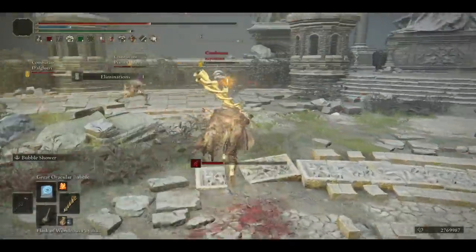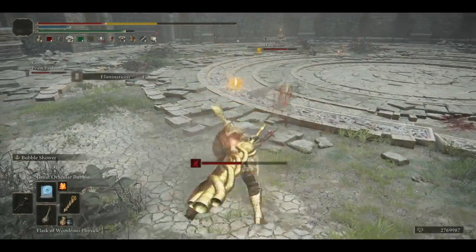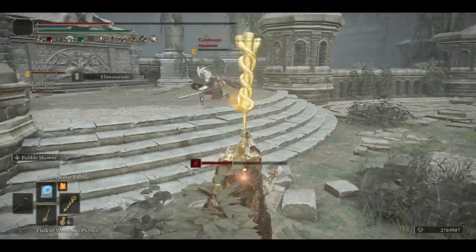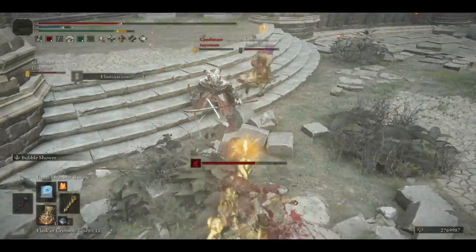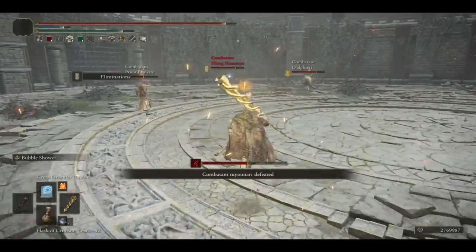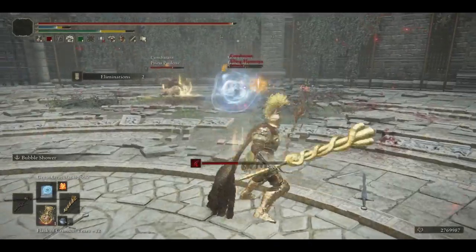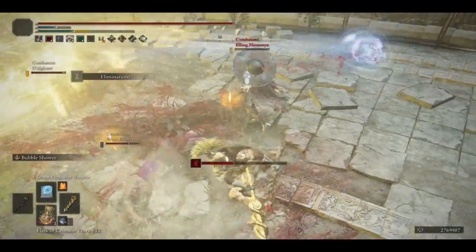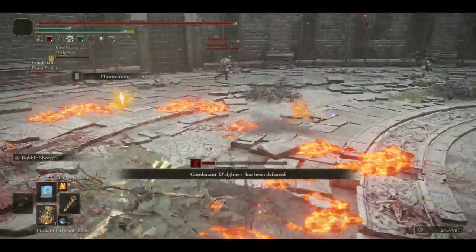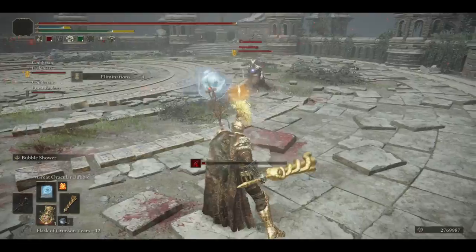Bubble shower is better used when no one is watching you. He definitely outranges us and our hyper armor wouldn't help us here. This should catch him. Nice, and we can follow up. Sometimes being slow helps you set up your combo, because you can run over and attack as well, so either thing can hit. Let's deal with this guy one-on-one so our teammates don't have to deal with him.